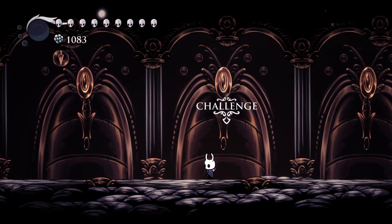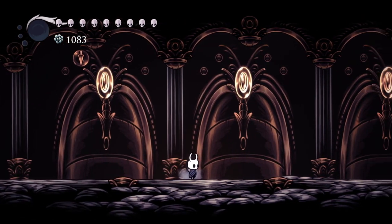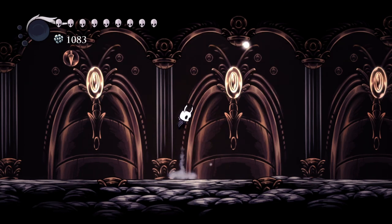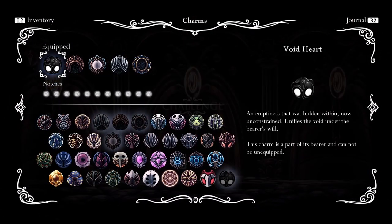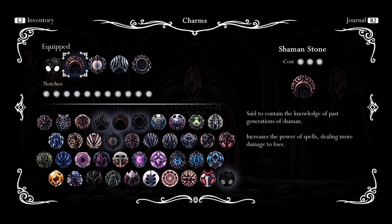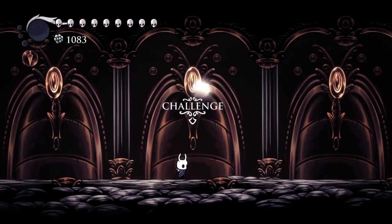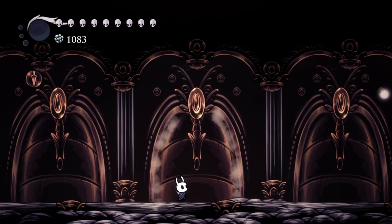Hey there, we are back — this is Ball Crawl doing our all achievements Hollow Knight guide. Today we are going to do the Pantheon of the Artist with our nail binding. The charms I recommend: you're going to really lean into the spells, so you want Shaman Stone, Spell Twister, Soul Catcher, and Soul Eater.